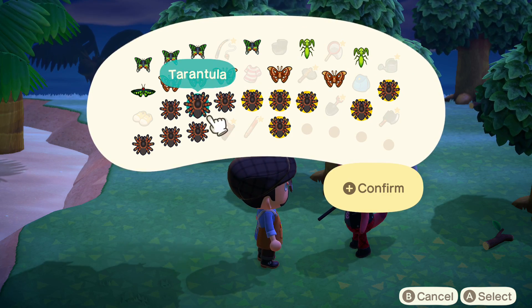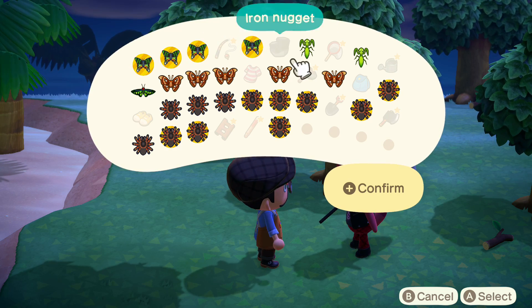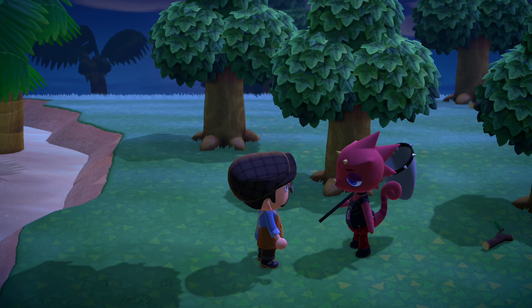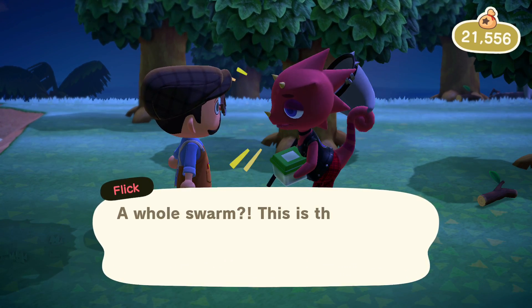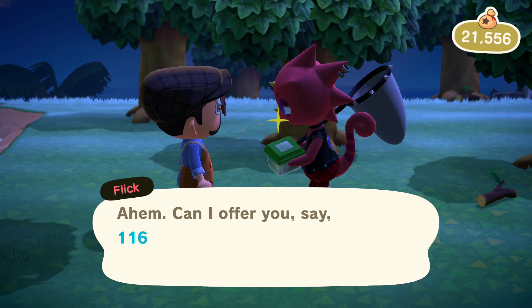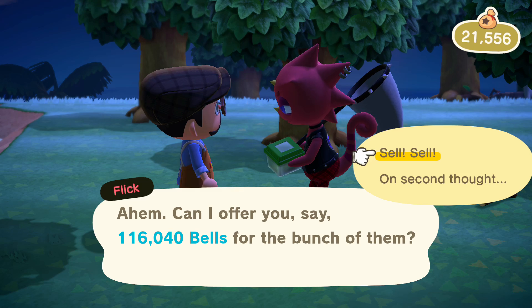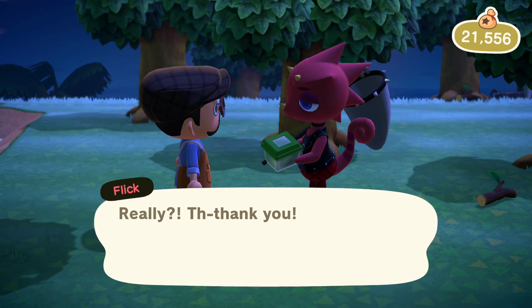I'm taking all of my bugs except for three Atlas Moths and three tarantulas because I want a model of the Atlas Moth later. We'll give him the bugs and he gets really excited about them — he just loves bugs, unlike Blathers who hates them. That's 116,000 bells just from selling rare bugs to him. I recommend keeping those rare bugs and selling to Flick when he comes by.